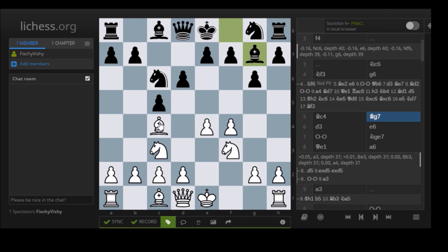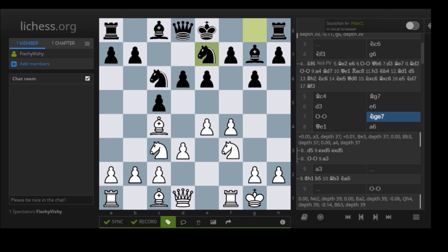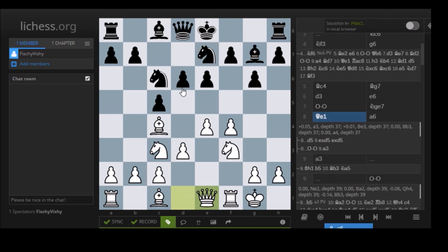The bishop could also come to B5, but C4 is usually more common, hitting F7. This Fianchetto structure creates weaknesses on the light squares. D3 — standard development move — trying to get the bishop out and later connect rooks. E6, planning a later D5 which we will see in the game. Castles, and Knight G7, which further supports D5.